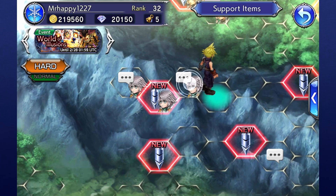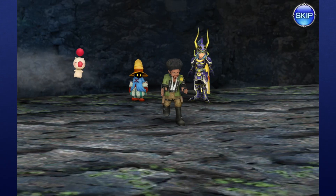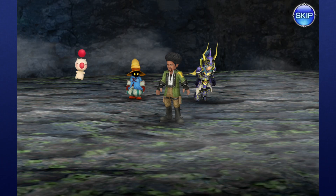Another node to keep a special eye out for are speech bubbles that have character portraits in them. These are side quests that allow you to recruit new party members once you complete their little side quest story.